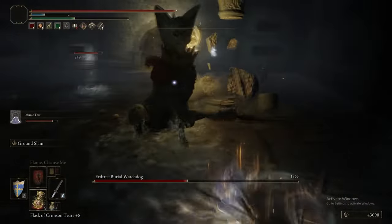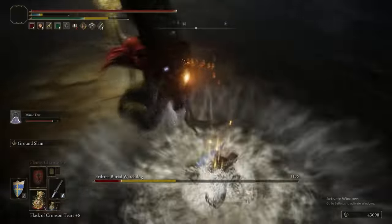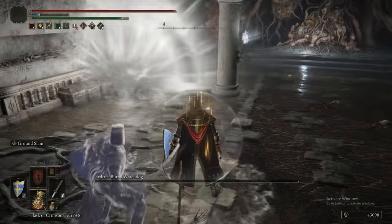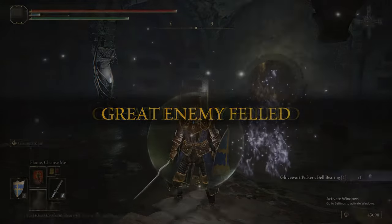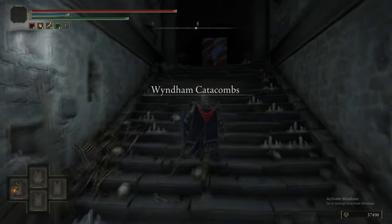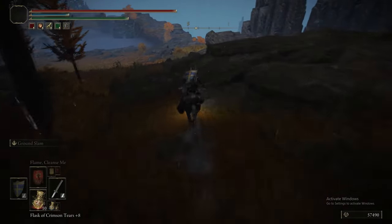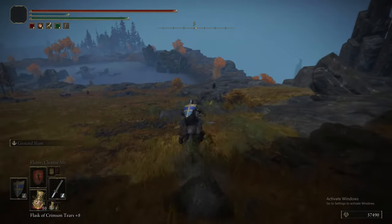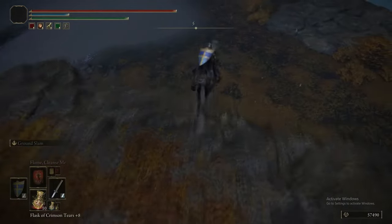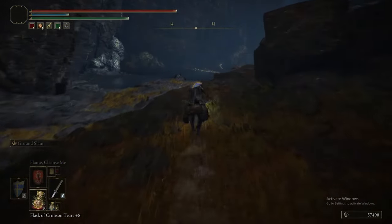As we said when we picked the Mimic Tear up, the rest of the game gets considerably easier now. Look at the damage Ground Slam is doing, and there's two of us. Easy peasy — if you want to have fun, just stop using the Mimic Tear, because he's just that good. We got another Glovewort Bell Bearing — we can hand that to the Twin Maiden Husks in the Roundtable Hold, and then she'll start selling the correct level of Glovewort in the shop. Grave Glovewort ones, twos, and threes.